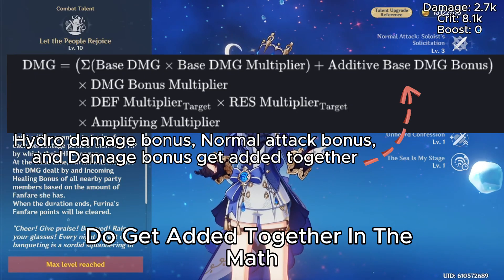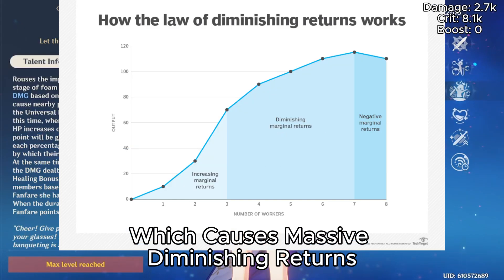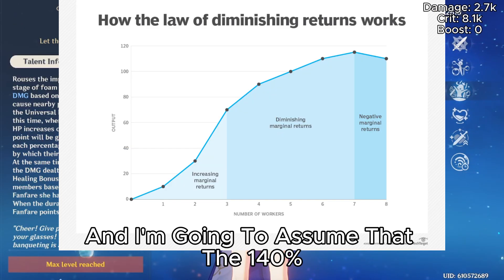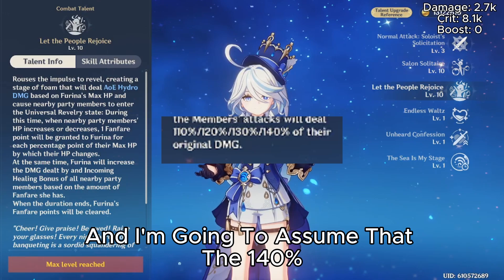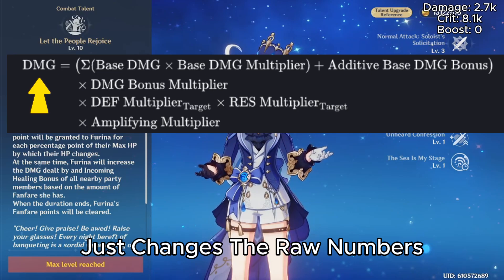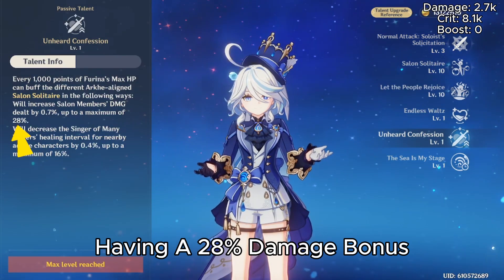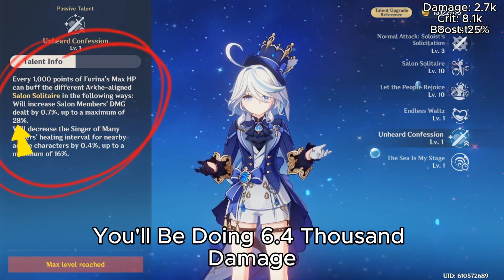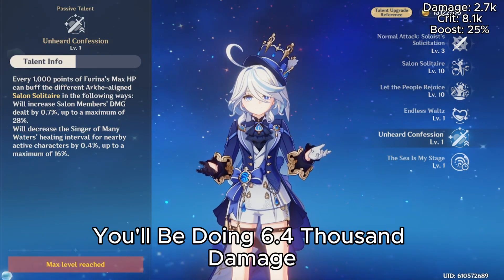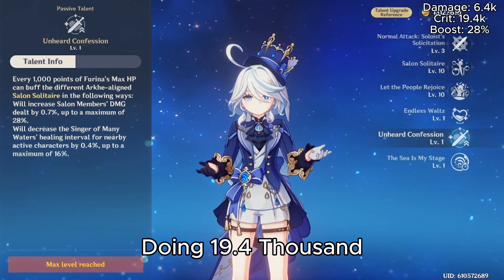Damage bonuses get added together in the math, which causes massive diminishing returns, especially with Freena. Assuming the 140% damage increase from the HP drain changes the raw numbers, and with a 28% damage bonus from the talent, you will be doing 6,400 damage, and on a crit, 19,400.